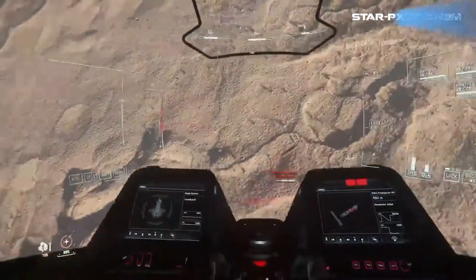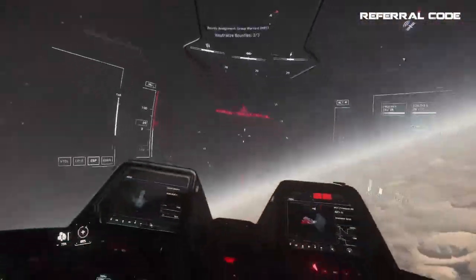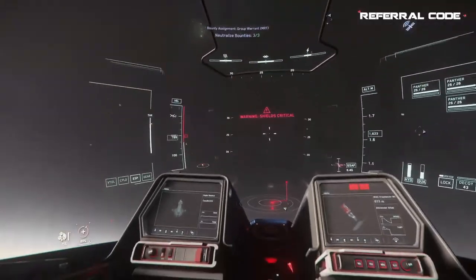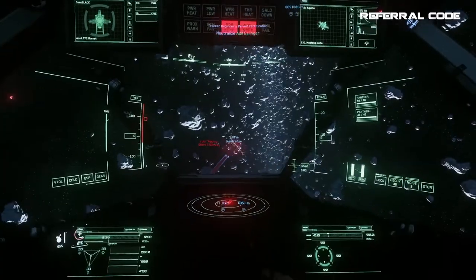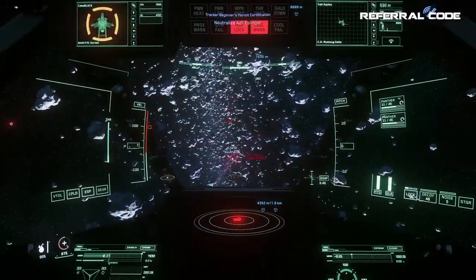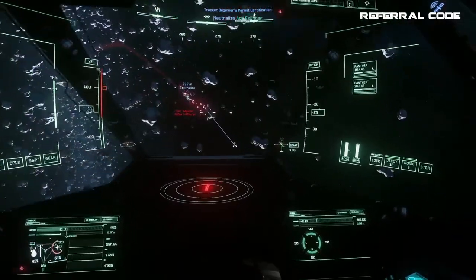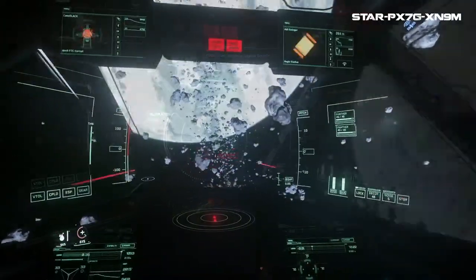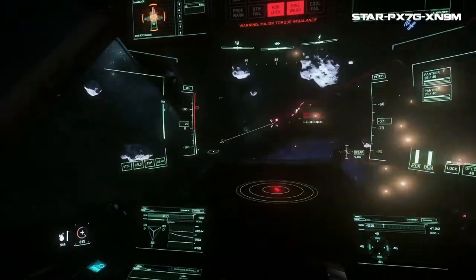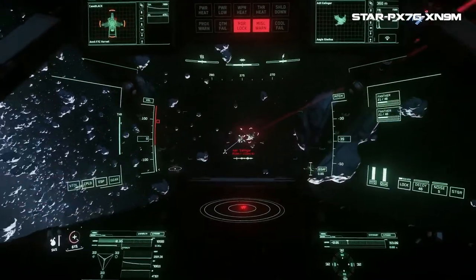There's nothing wrong with living to fight another day, so fly off to let those shields regain their strength and then come back into the fight. Each time you swing back in, try a different approach — if you had to run away, the last tactic wasn't working. Remember you need to set yourself up for good shots so you can squeeze the trigger for longer bursts to actually inflict ship damage. Otherwise you're firing for a few seconds, then abruptly stopping, allowing their shields to regen while you waste ammo.